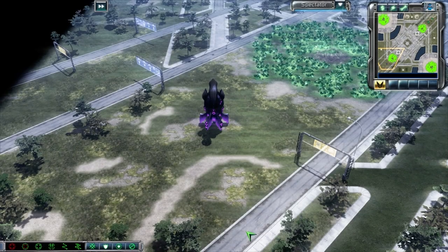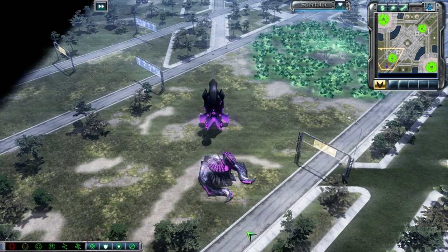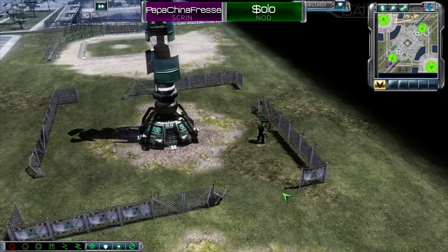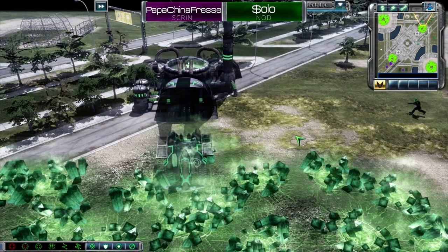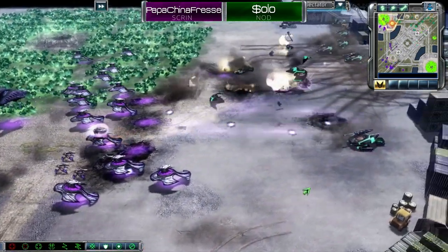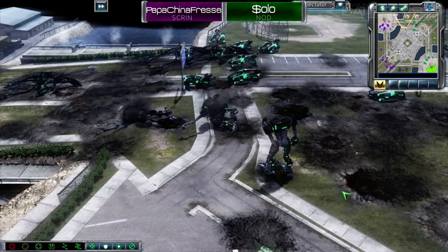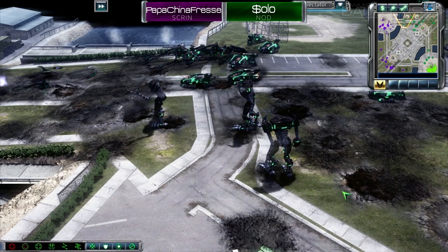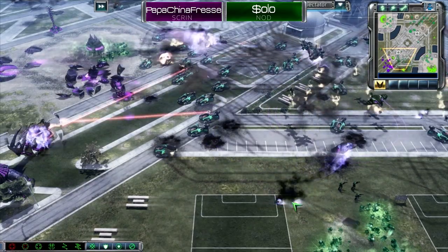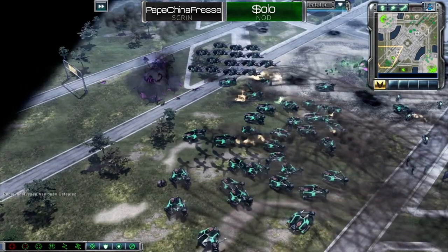Game 4 takes us to Tiberium Wars on the map Small Town USA. In the bottom left is Papa China Press as the purple Scrin, and in the top right is Solo as the green Nod. Solo grabs the buildings closest to China, gaining a slight strategic edge. Both players expand and macro up Tier 3 armies. After a few engagements, Solo is able to reclaim many husks, giving him the firepower to expand to both corners before rolling into China's base. He forgot the AA, and China's Storm Riders take down some of Solo's Scorpion tanks, but Solo cannot be stopped and cleans out the rest of China's base.